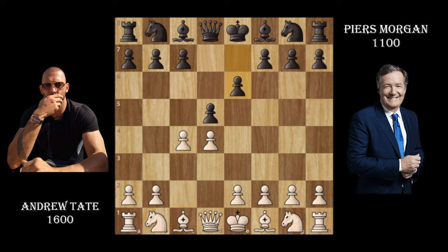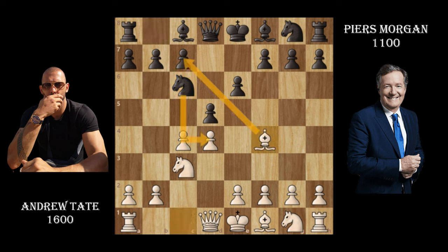Piers Morgan doesn't take it — he plays e6, so it's the Queen's Gambit Declined. Andrew Tate plays knight to c3, Piers Morgan plays knight to c6. This is a pretty rare move as chess.com noted, but it's not that bad and the position is still equal. Andrew Tate then plays bishop to f4, attacking that point and possibly planning to push from there. Piers Morgan responds with bishop to b4, pinning Andrew Tate's knight.